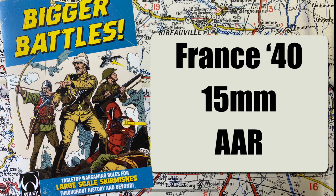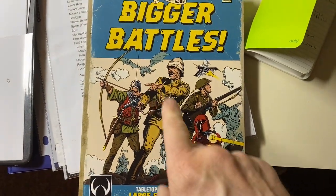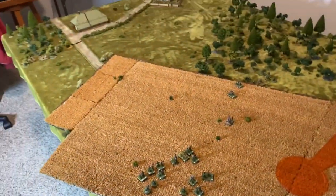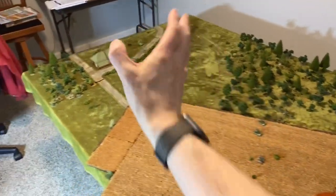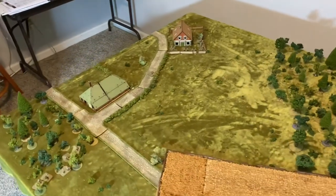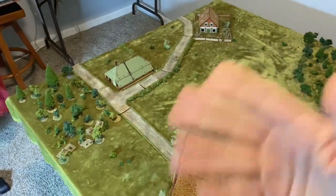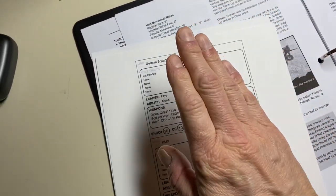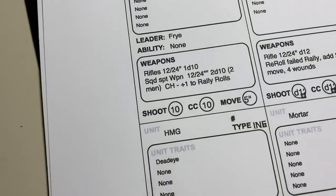All right, here we go. Bigger Battles. World War II, France '40. This might look familiar - it's a four-foot by four-foot table. The Germans, starting at the four-foot line, have got to try to take out the French here at this little crossroads. I did use the Bigger Battles Builder PDF Builder, so I built my own stuff here.